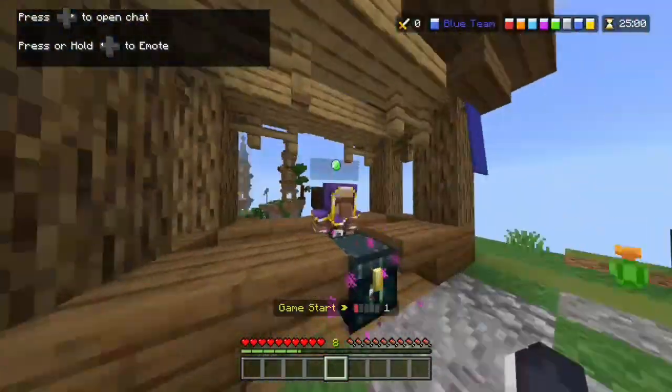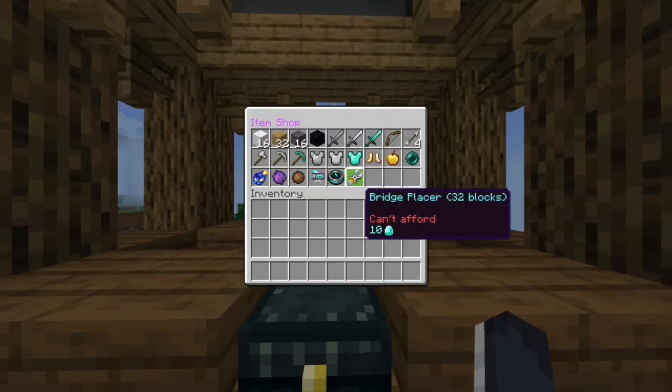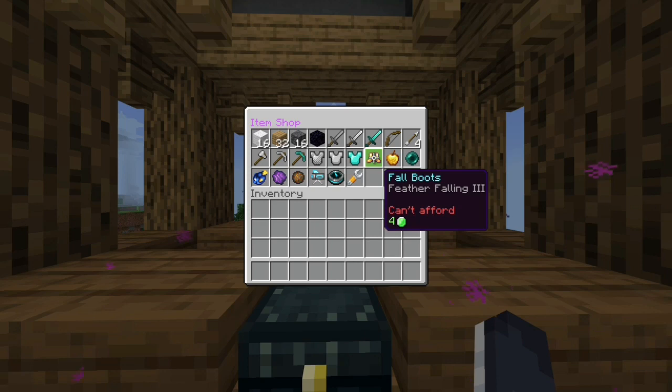If I go into the challenge merchant you can see they've added the bridge placer — 32 blocks — which used to be in treasure wars for 10 diamonds. They've also reduced the price of the golden apple from 30 gold to 20 gold.